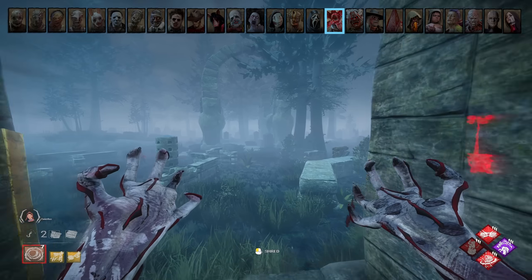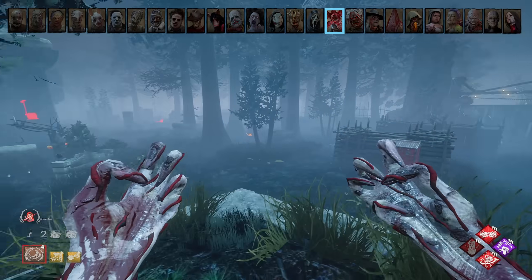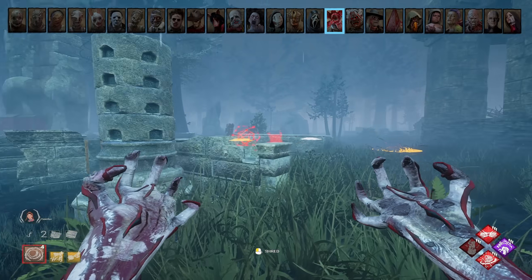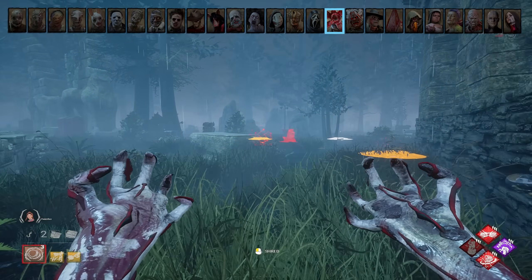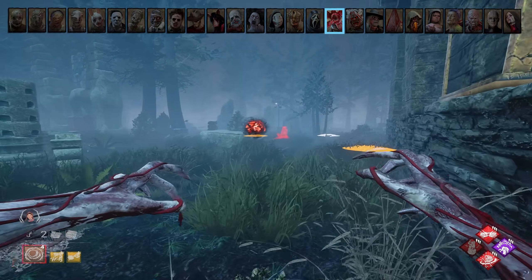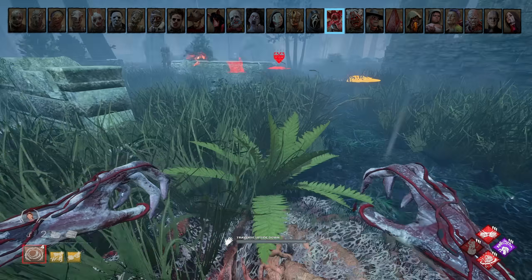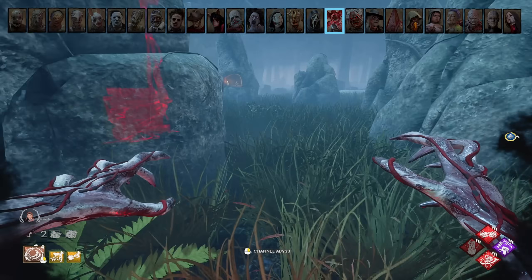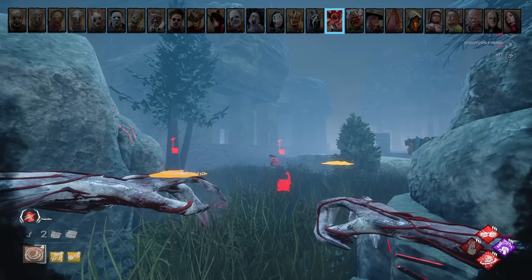Demogorgon. Using a fully charged shred off a high ledge can get you a lot of distance and help you traverse the map more efficiently. The information and slowdown from portals is extremely underrated — by holding your shred, you can see survivors' heartbeats if they're near your portals, giving you valuable information. You can also create a lot of slowdown if survivors focus on cleansing your portals instead of doing gens. In a 3-gen situation, put two portals next to each other but only activate one — survivors can only see the active one, so they'll think they're safe after cleansing it, but then you come out of the hidden one for a surprise attack.